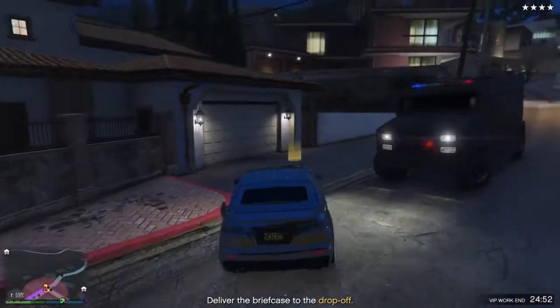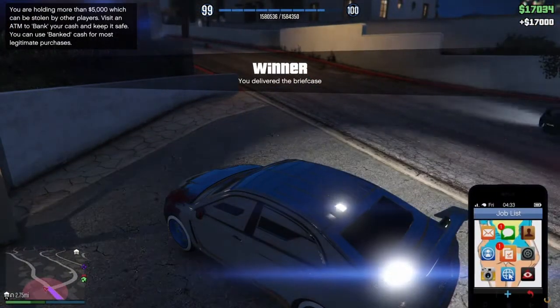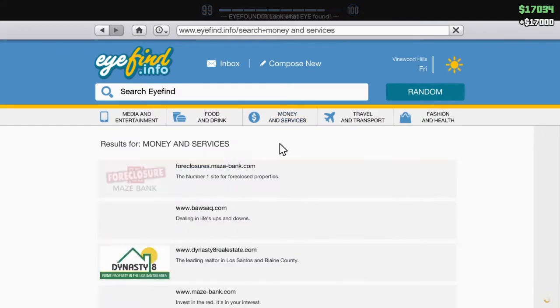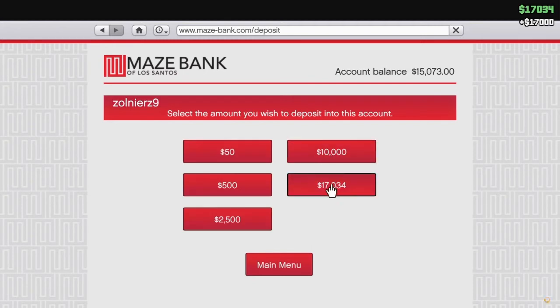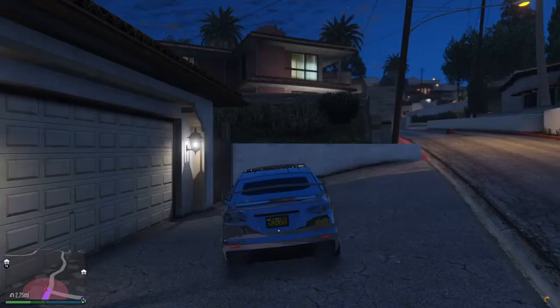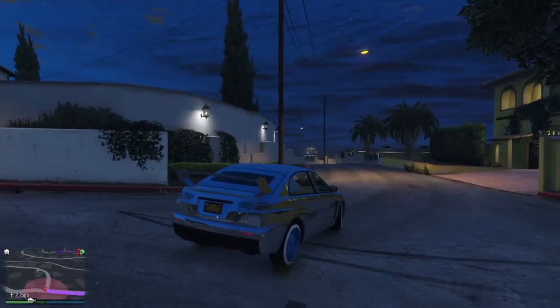As you guys can see the checkpoint is right there. There's police chasing me but I'm not taking any damage, and that gives us seventeen thousand dollars and a good amount of RP as well. That's why I like this cheat. Hopefully you guys enjoyed this video — see you next time. Don't forget to like, subscribe, and comment what you want me to do next.